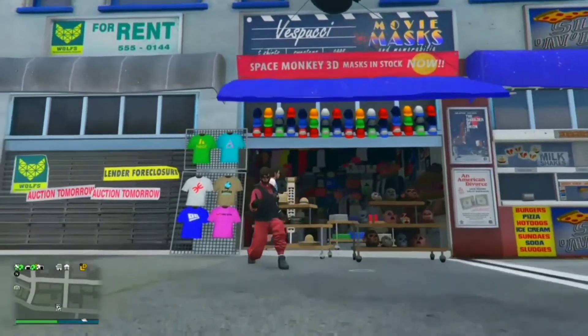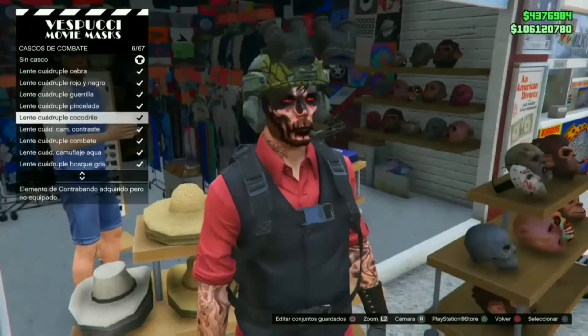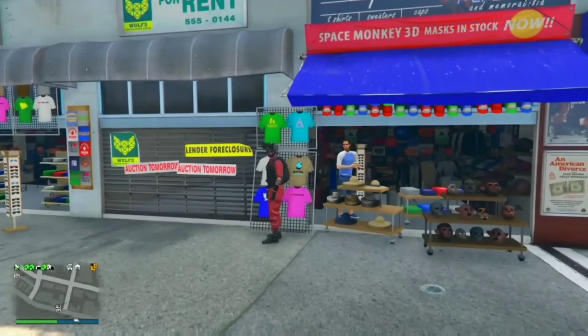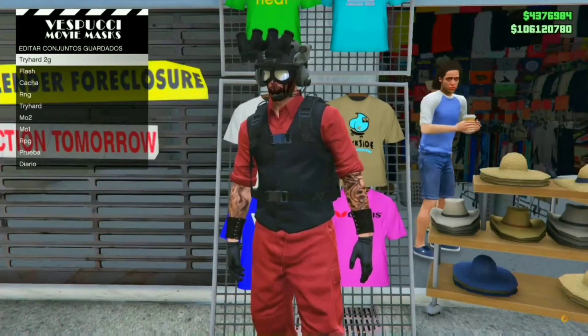Una vez que estemos aquí en la tienda de máscaras, vamos a ponernos primero un casco — son los cascos nuevos que salieron en el último DLC, cascos de combate. Nos vamos a poner el casco negro que es el número 23. Vamos a guardar, a ponernos los lentes de forajido todo negro que habíamos comprado, y así vamos a guardar el conjunto con puro lentes y casco.